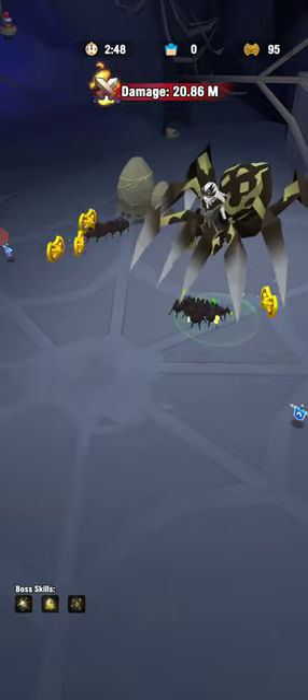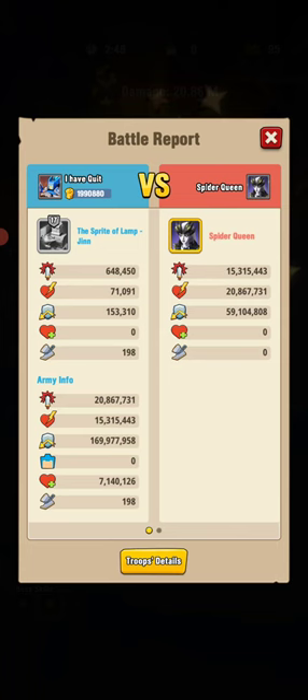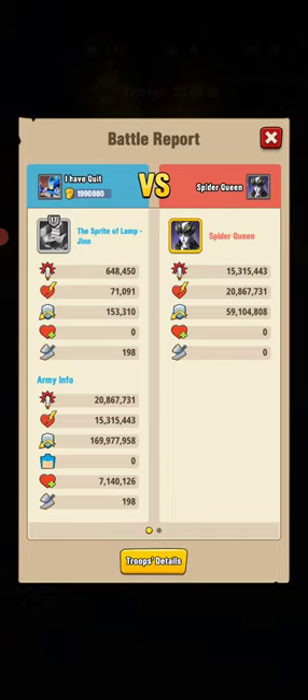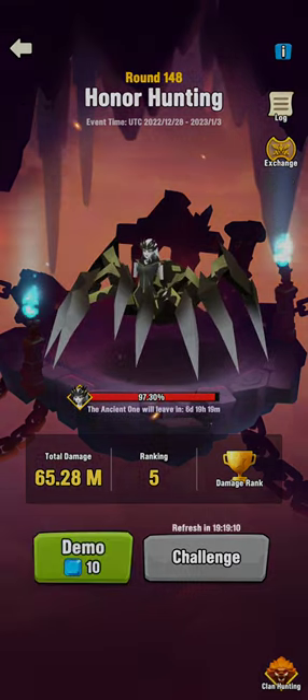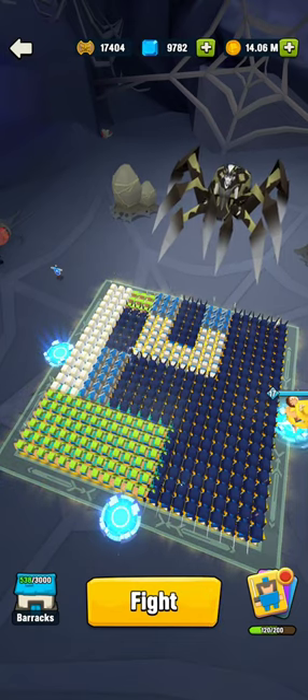This is completely different from how it was before. If anyone remembers, they used to have bomb spiders that would come from the back. Sadly, Jin is basically all you can use here - everything else like Edward and Arthur are just useless, and necromancer skeletons are pretty hopeless too.